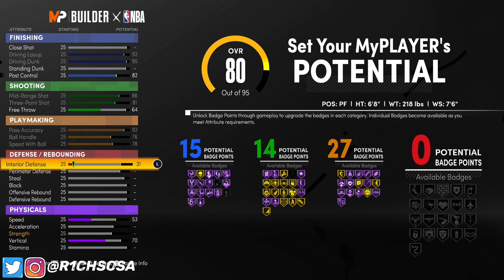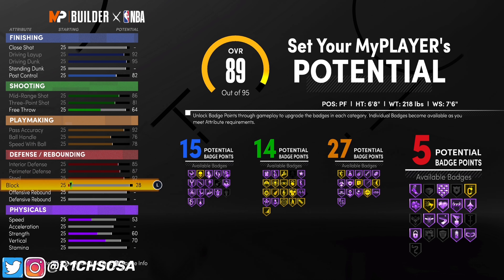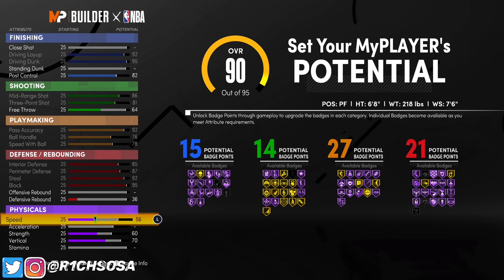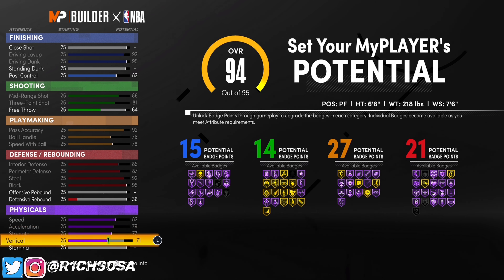Now let's get into the playmaking. Pass accuracy is going to go up to a 92, ball handle goes to a 76, and speed with ball goes up to a 78 — and all these stats are going to get a boost so do not worry. For defense, max out your interior, perimeter, steal, and block, then put your defensive rebound up to a 36 for 21 badges. On the playmaking you get 27, which is really nice.